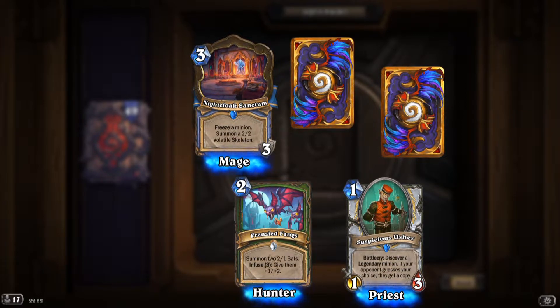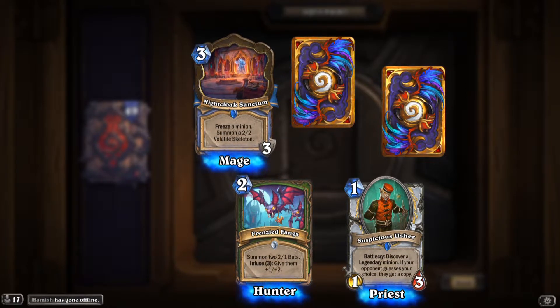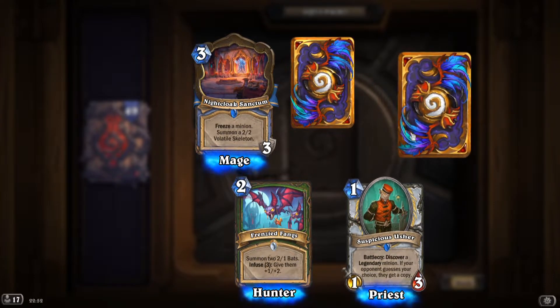'Suspicious Usher': battlecry, discover a legendary minion. If your opponent guesses your choice, they get a copy.